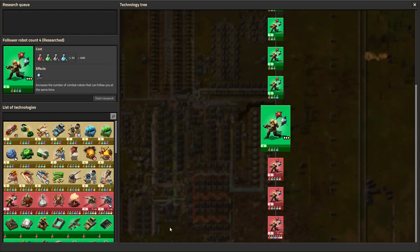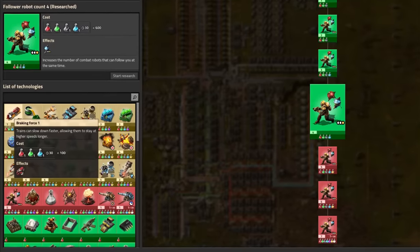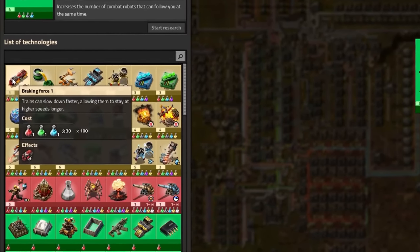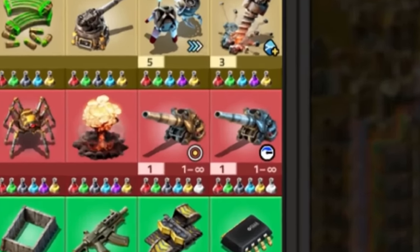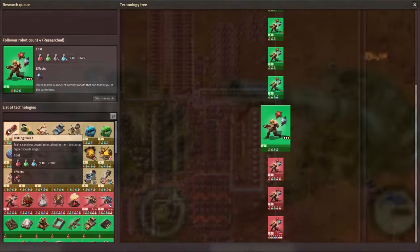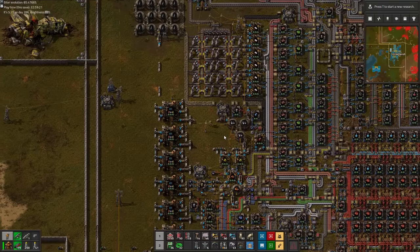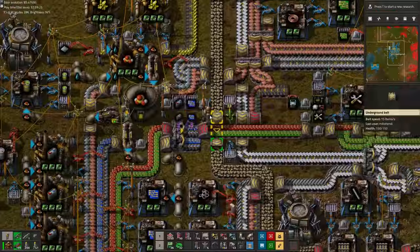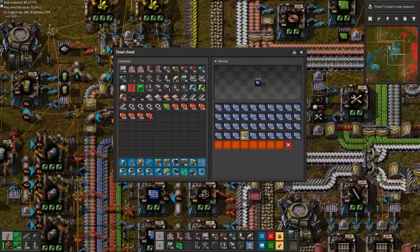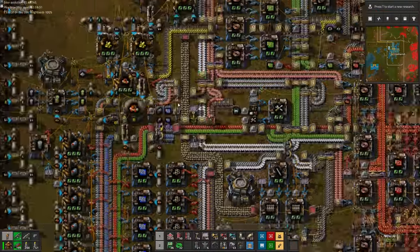In the meantime we have finished all blue technologies, except for braking speed. There's just something too epic about a specific type of train grinding down to a halt ever so slowly, so we'll save this for last. With all blue technologies completed, the old base has stopped producing almost completely now, as all of the buffer chests are nice and filled up. This is great news, as we can use all of this stuff to kickstart the new base.